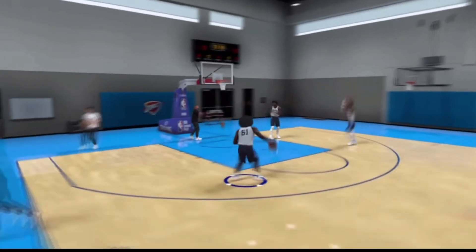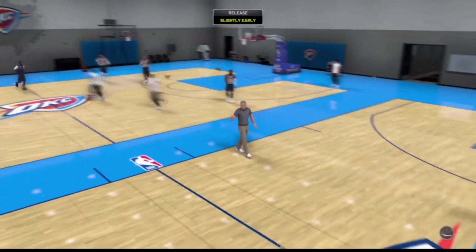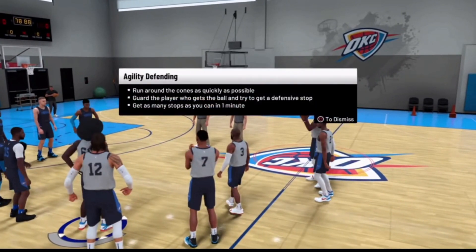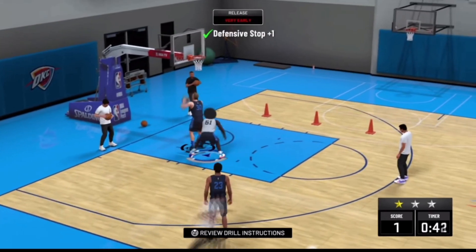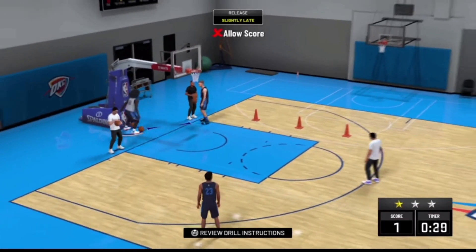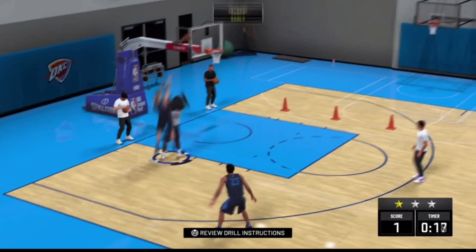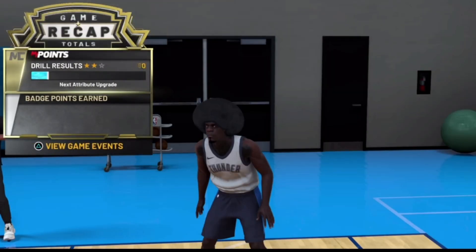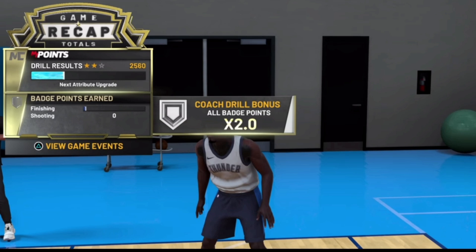Once you select the team, load up that team practice. Depending on how much MyCareer you've played, if you're a new player you won't be able to choose your drill — just wait and the coach will start the practice. These give you times-two badge progress. If you've played more MyCareer you might be able to pick the drills you want. In total you get four drills per practice. If you're lucky enough to hit a Legend Practice day, that's times-four badge progress.